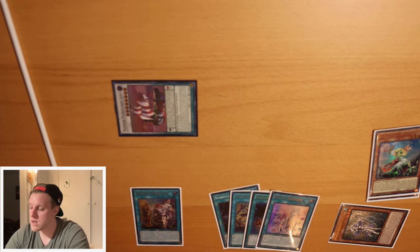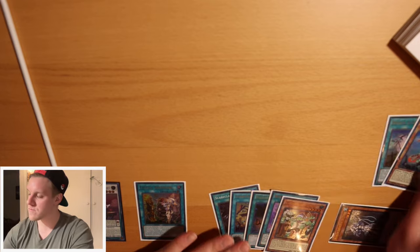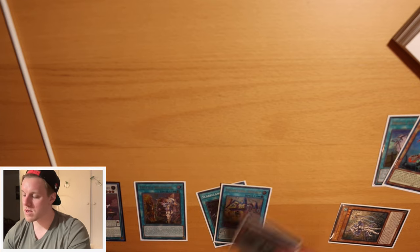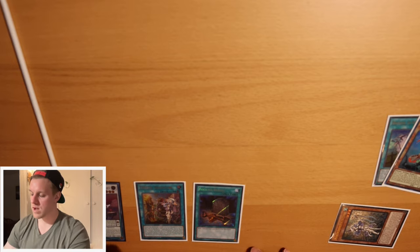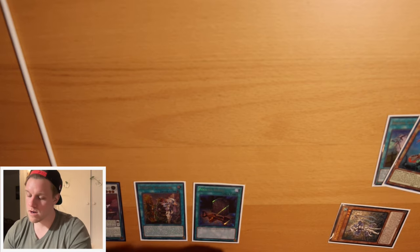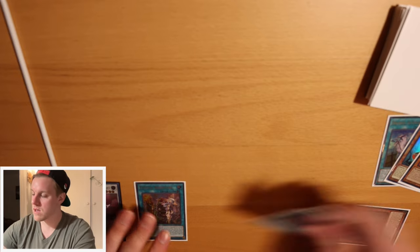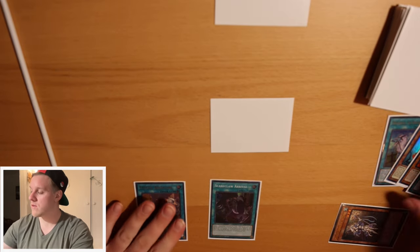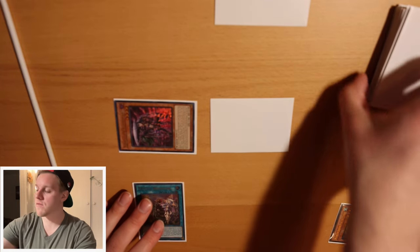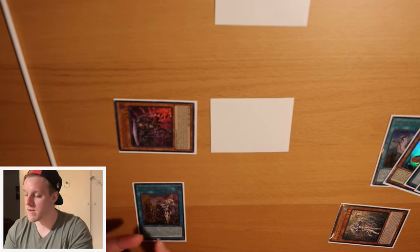We special summon Blue Beard and synchro those off for Jord. Then Bluebeard effect: discard one, draw one. We discard our Enchantress and draw Foolish Burial. This is why Foolish is actually kind of nice. We can banish the Enchantress to search Right, then activate Right - though right now it'll just get us a token since we already used Faithful's effect. Maybe we just hold Right for later or use it as a discard. From here we move Jord to the spell-trap zone, add back Bluebeard. And now before we get locked into plunder stuff, we can Foolish for either Visas Starfrost or Reichhart. Let's Foolish the Reichhart.